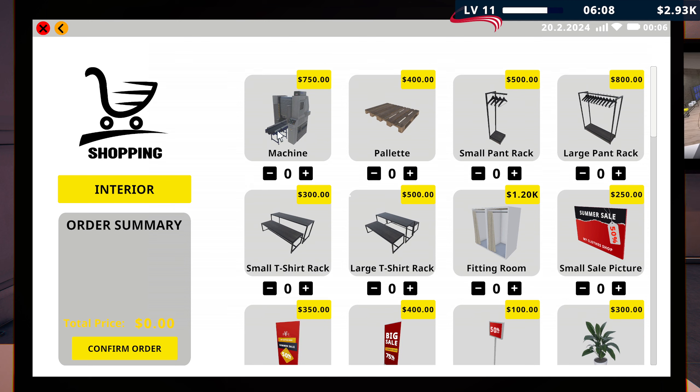I bought a second machine, even though I didn't want one, instead of a small t-shirt rack. So this time I'm going to buy a small t-shirt rack — let's make sure. Yes, indeed. $300. I want to get a fitting room now we can afford one. They keep asking for it. I have no idea if it's going to give us any benefit or not — probably not, but they keep asking for it, so we'll have it.